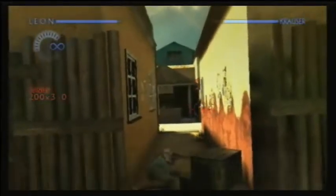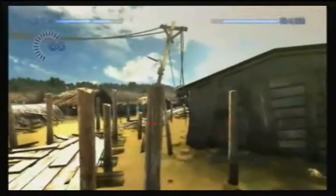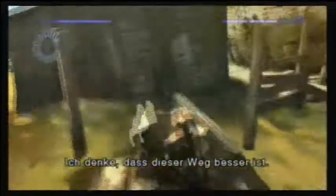Da man mehr Gegenstände zerschießen kann, sind natürlich auch viel mehr Extras versteckt als zuvor. So kann man in manchen Leveln bis zu 15 Teile finden, die die Hintergrundgeschichte von diesem und von den beiden anderen Spielen umfassen, die im Spiel eingebaut sind – also Resident Evil 2 und Resident Evil Code Veronica.